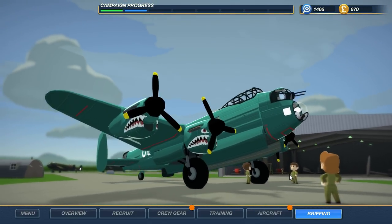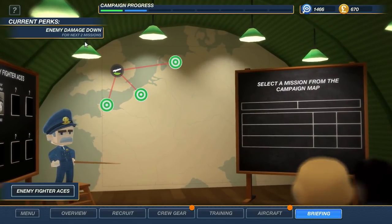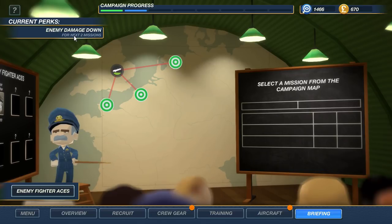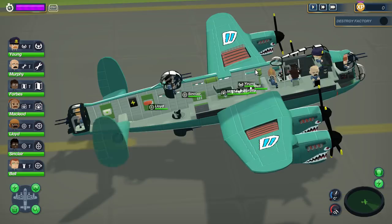We're going to go over to the briefing room and test out some missions. I did one mission in between this episode and last episode — it was a really simple one — and we got this perk which puts enemy damage down for the next two missions. They all give us the same amount of money, and I think I want to take out this tank factory first to help our ground troops. And bam, there's our plane.